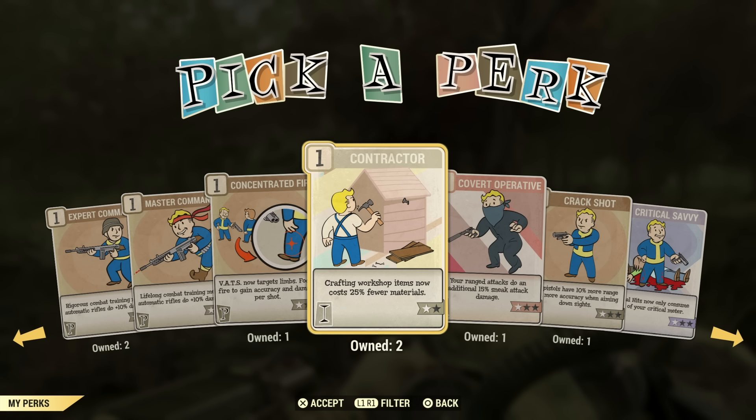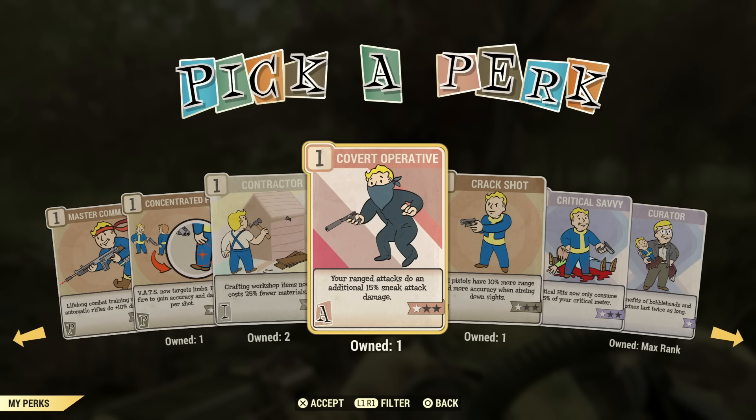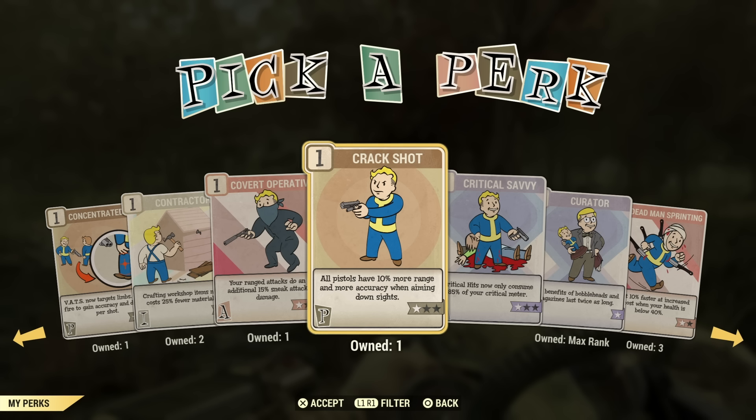If you're going to be building a friend's camp or your own, this may be a good perk to have on — it'll cost you less materials for building. Maybe have it in your back pocket; not one I'd have on all the time. Covert Operative — if you're going to do a sneak or stealth build, this is definitely a must perk card. I'm not too familiar with those builds, but this would probably also be good for a pistol build. Pistol builds are a little underwhelming in my opinion.